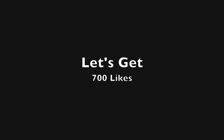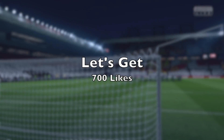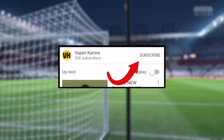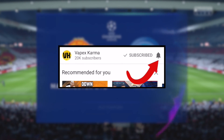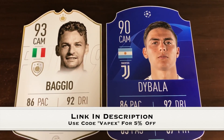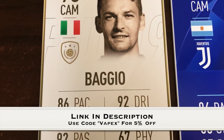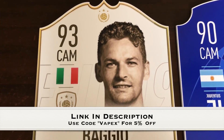If you enjoy the video, leave a thumbs up — let's get to 700 likes. If you're new around here and you want to see more of this series, hit the subscribe button and the notification bell so you won't miss anything. And if you want to buy some real life Ultimate Team cards for your favourite icons and players, check out the link in the description and use my code VAPEX for 5% off.